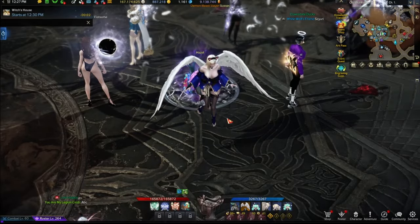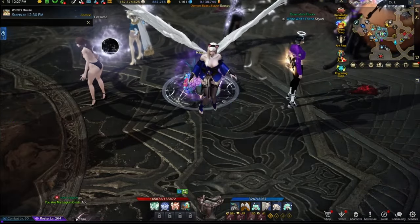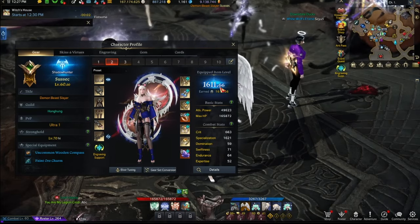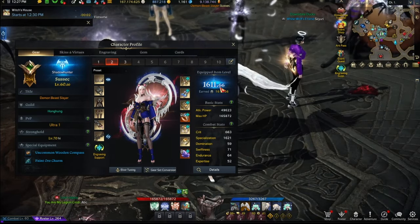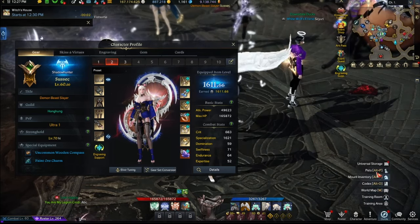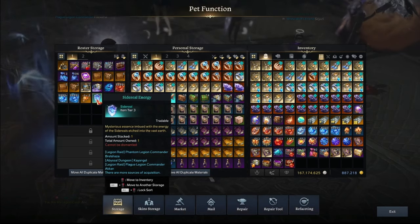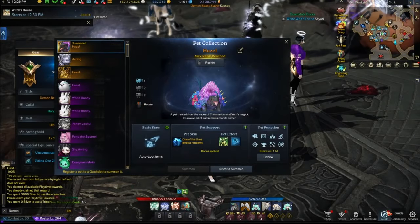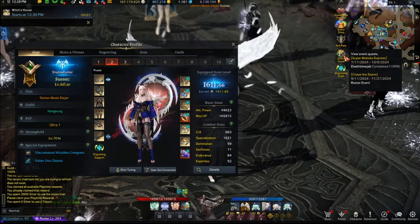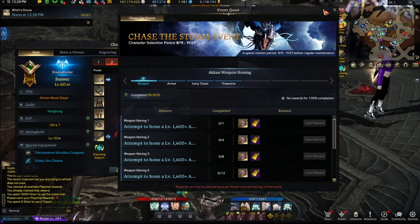What is going on everybody! Today I am making a video on honing my Shadow Hunter using the Chase the Storm event. As a progress check, the Shadow Hunter is currently 1611.66. We are gonna juice this to the moon. You might have gotten clickbaited by the thumbnail — I don't have a million gold, I only have 887,000, but I do have sidereal energy, so technically I do have over a million gold. Let's see how far I can get to 1620 and how much gold it will take, especially with gold refunds on armor and weapon honing plus these books.